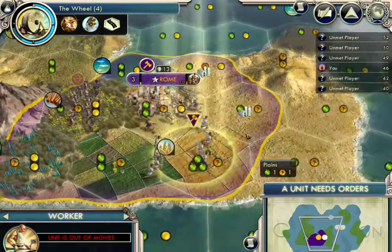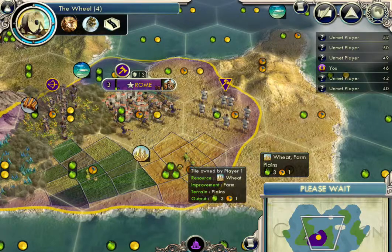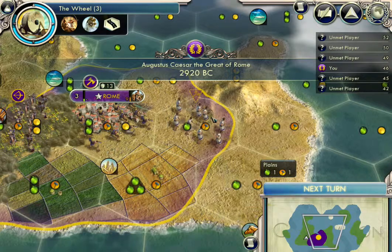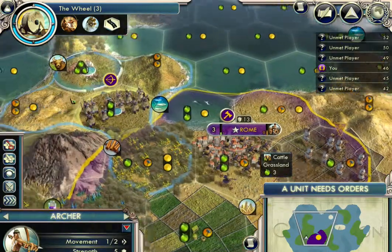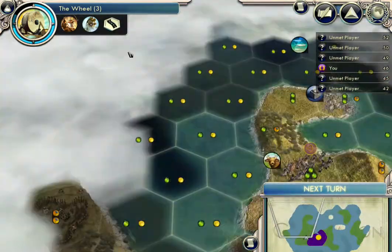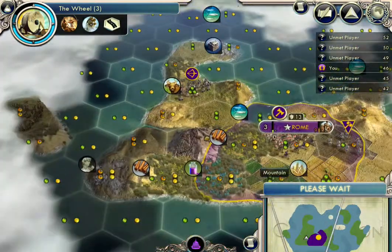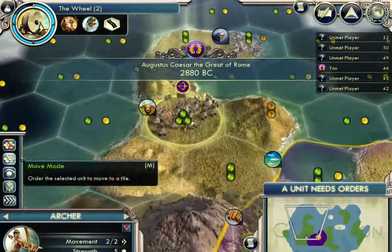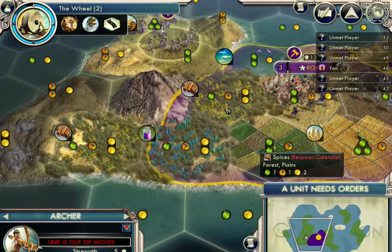So, Civilization 5. Here we are with episode 2. No enemies... okay, here we go. And let's bring that archer up. We got a camera right here. Unfortunately, I cannot reach that. I cannot attack it unless I have optics, which is the technology.